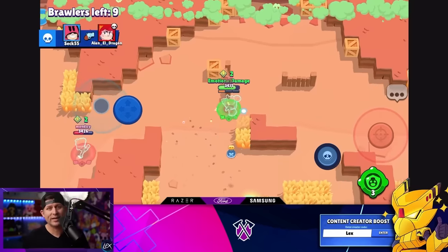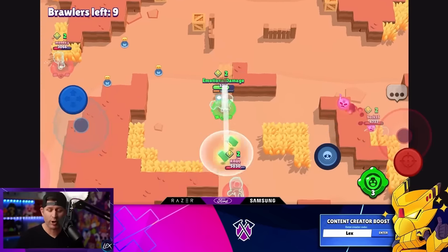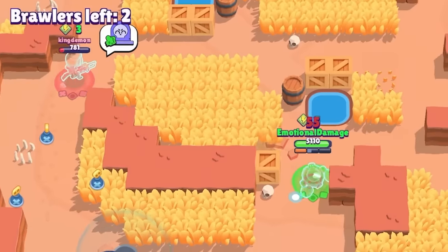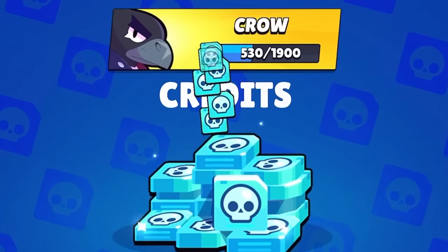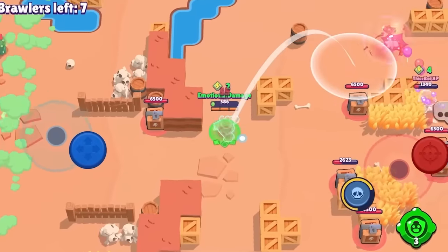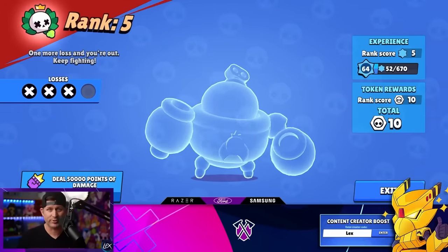With the first map down quickly, I then got into my third match where I got pinched between two Brawlers and lost rather quickly. Lesson learned, so I played it much safer from there. A couple more wins and rewards came in, pushing me ever so closer to unlocking Crow. And then, just one single shot by a Byron, followed by me being unable to reach any other players, led me to loss number three.